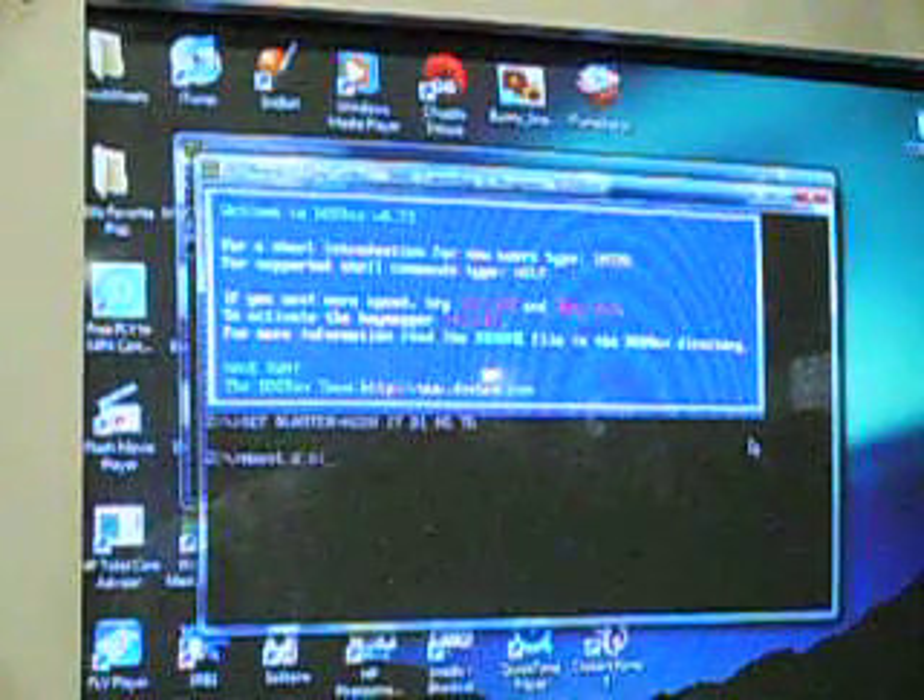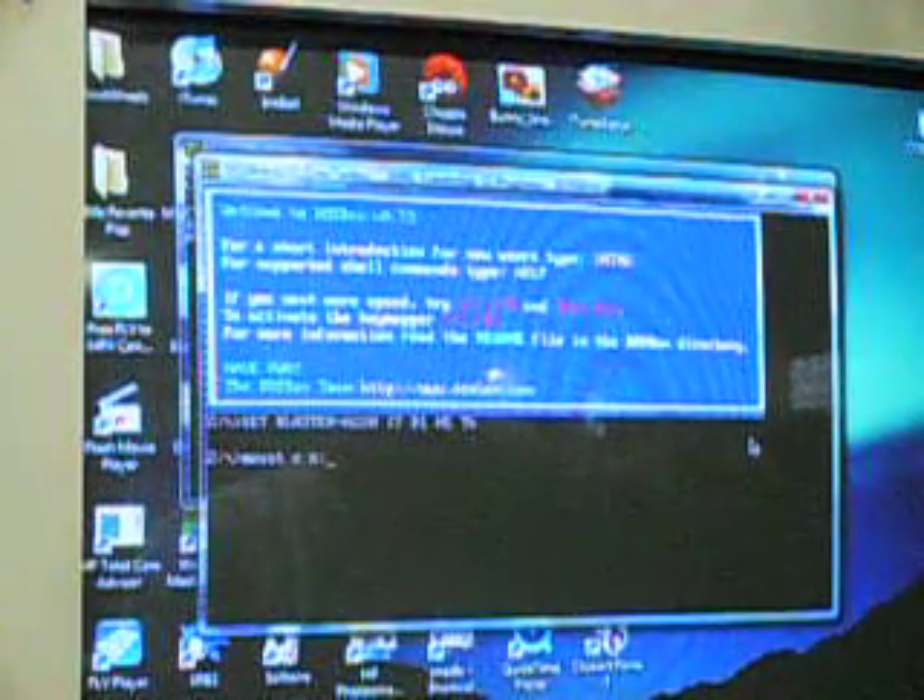I'm going to show you a little game I'm going to play too. First off, once you open the emulator, type in mount — M-O-U-N-T — space C, space C, colon, and slash.